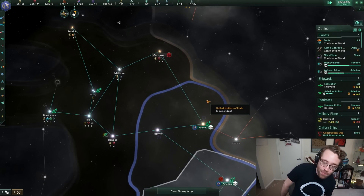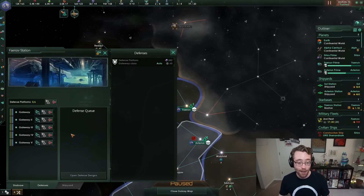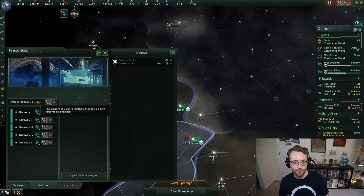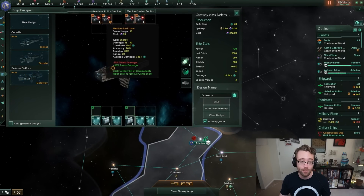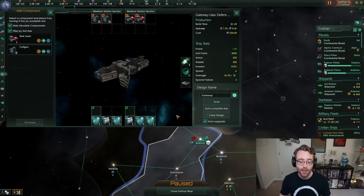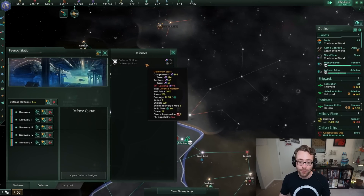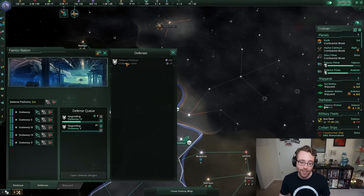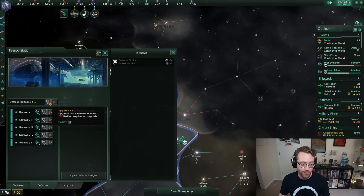We've got a small fleet of corvettes stationed at a starbase with defense platforms. Remember I chose to build five instead of six defense platforms - that's because in the ship designer you can also customize your defense platforms. You can build defense platforms with Coil Gun 2s on them. You can save and overwrite that design, and upgrade your existing defense platforms with the new style. Remember to do this frequently because the game will not do it automatically for you.